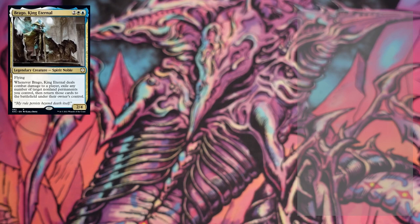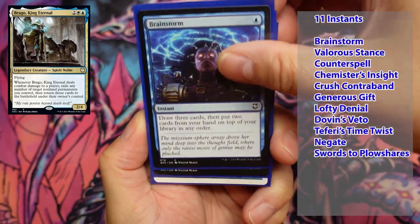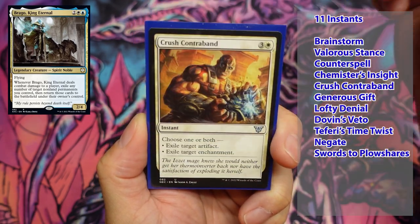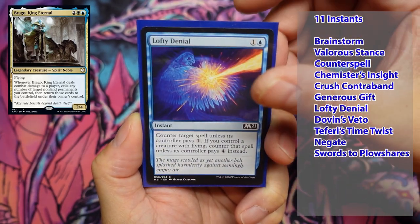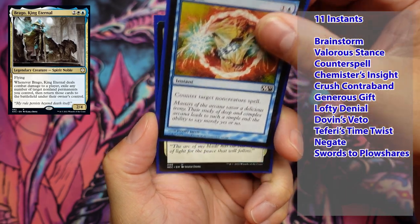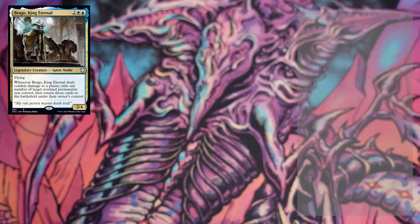Instants — we have eleven instants in this deck: Brainstorm, Valorous Stance, Counterspell, Chemister's Insight, Crush Contraband, Generous Gift, Lofty Denial, Dovin's Veto, Teferi's Time Twist, Negate, and Swords to Plowshares. Some good old commander staples in there.